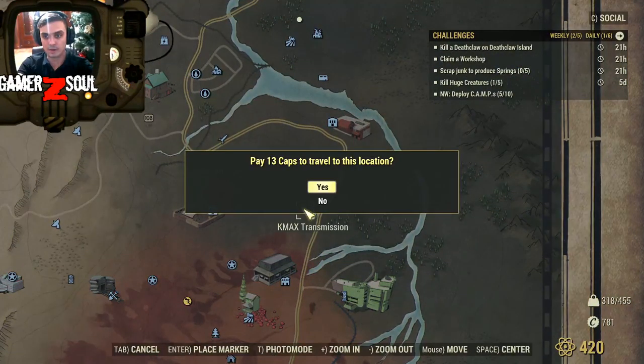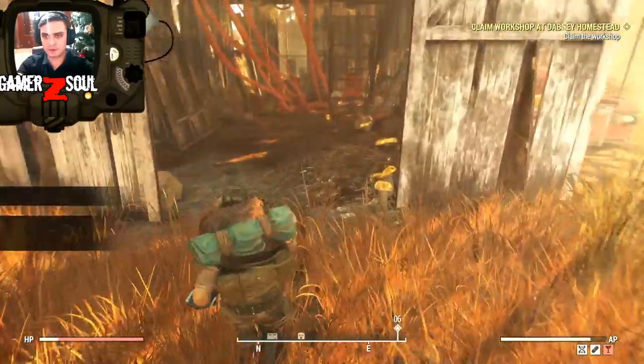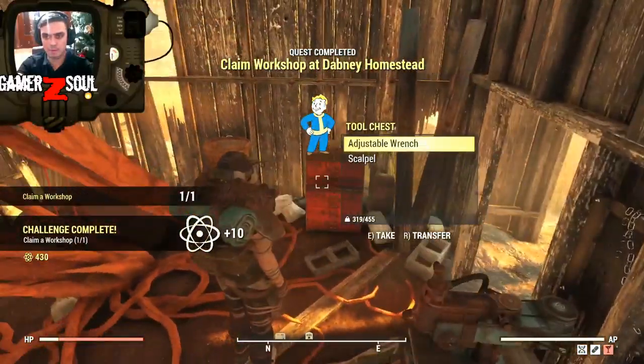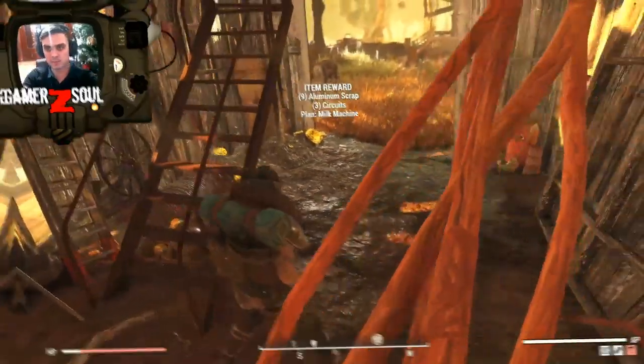Let's go and take over a workshop or something to get our other atoms. Nobody usually takes that workshop. So the next challenge is to claim any workshop and you will get more atoms. There we go — I got the job done. And let's go to the next one.